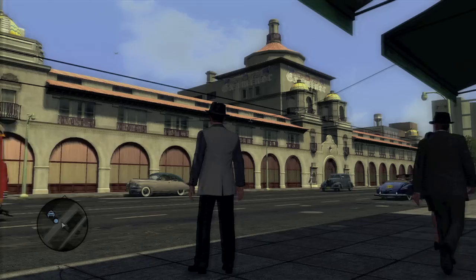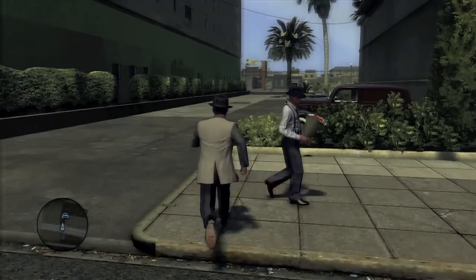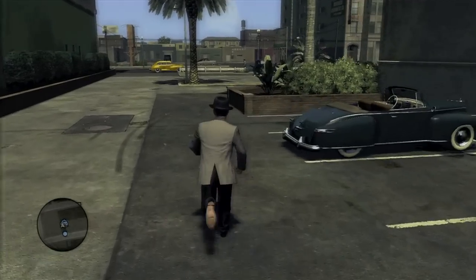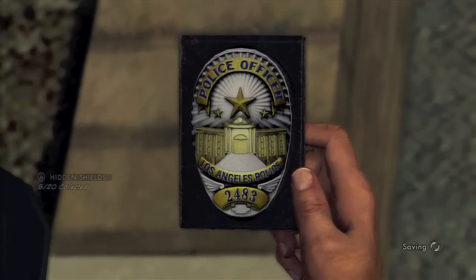Moving on over here, this is the LA Examiner building — it's the newspaper. What you want to do is go to the parking lot on the left and say hi to that guy with flowers there. And over here on this pillar should be the badge, twinkling away in the sunlight.